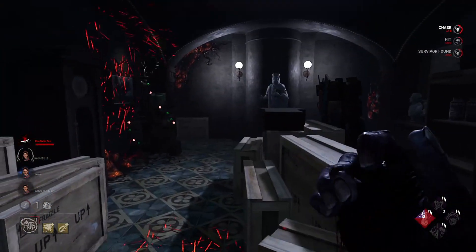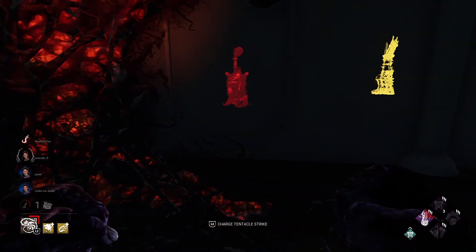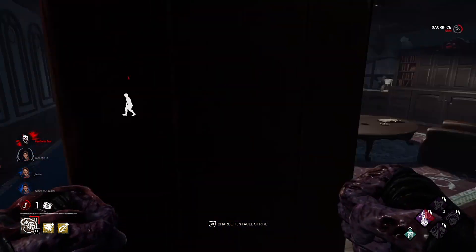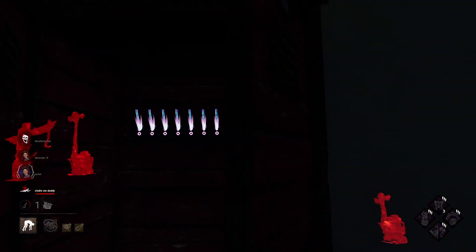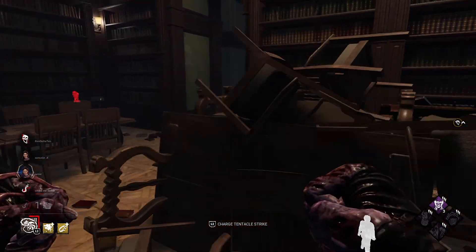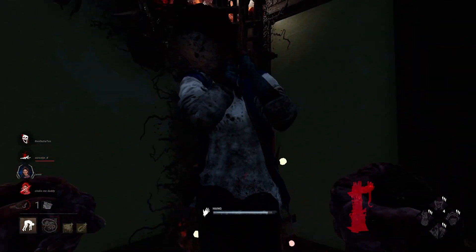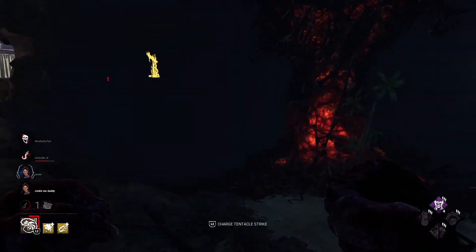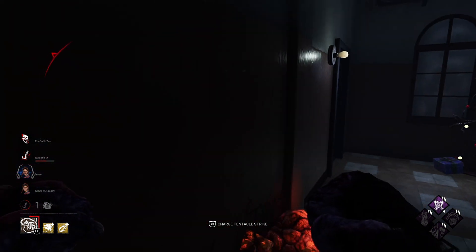Instant down time! There is someone here — I think they were in a locker. She had the Sabo. She gained a locker? Seriously? Good survivors, good survivors. She's in a very bad spot here, so I will insta-down her right now — nice, GG! So I have four tokens now. I will wait for the last one and I will kill this mec. Let's wait a little bit.